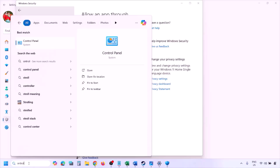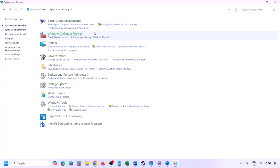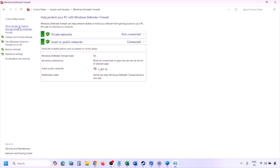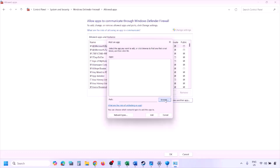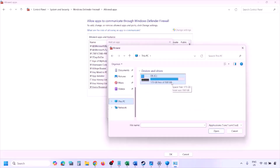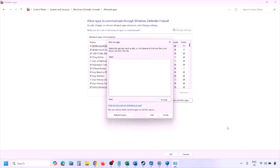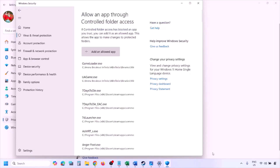You can do the same in Firewall. Type Control Panel in the Windows search box, go to System and Security, Windows Defender Firewall, click Allow an App or Feature Through Windows Defender Firewall, click Change Settings, then Allow Another App. Click Browse, navigate to the game installation folder, select the game EXE, click Open, then Add. Once added, click OK and launch the game.